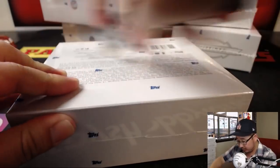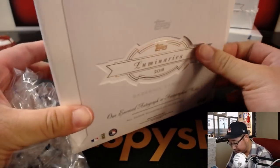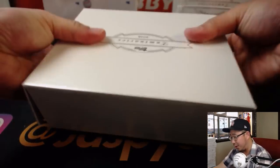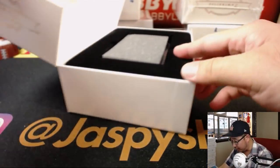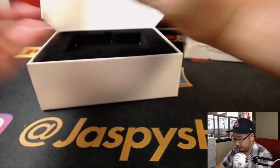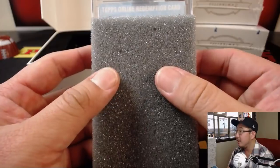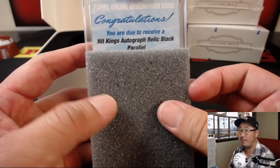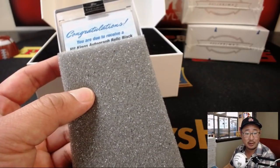So we'll start with the box I grabbed a few seconds ago. I'm going to slide this out. Don't have to break the seal here. There's a sponge that covers it — thanks, sponge. Oh, it's a redemption! Congratulations! You are due to receive a Hit Kings autographed relic black parallel.